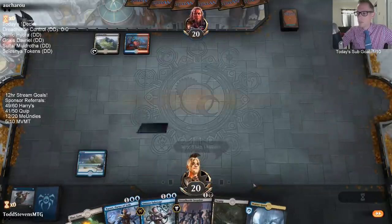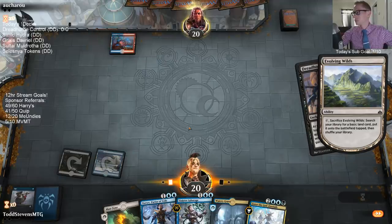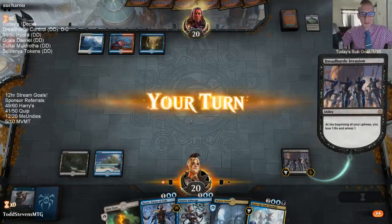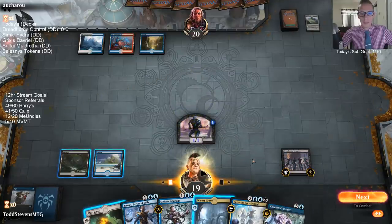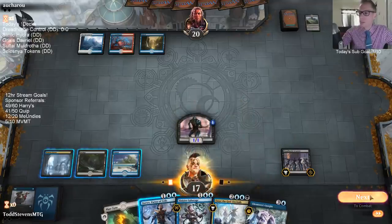We already got a Narset. We did not have another blue source though. Now we've got that. Alright, time to let the army amass. Is Widespread Brutality the red-black one? Yeah, that's the one with double red. So I guess this is Jeskai control.